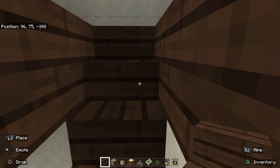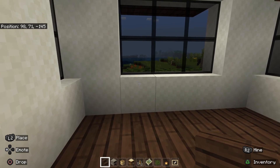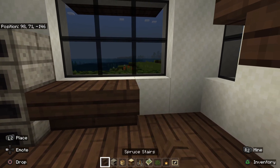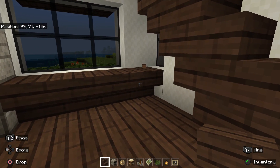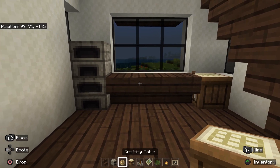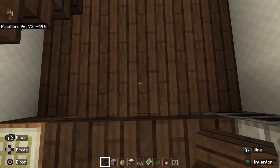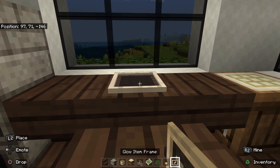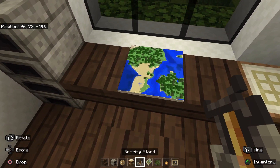Take that block out too. I'm going to want to put some furnaces here and build a little desk-type area, with the crafting table at the end. Since we have a desk here, I think it's best to put a little chair there, and then here — like it's our little workstation — I'm going to put a map.